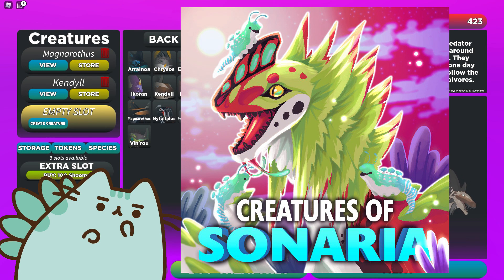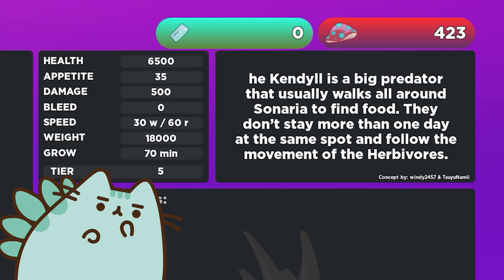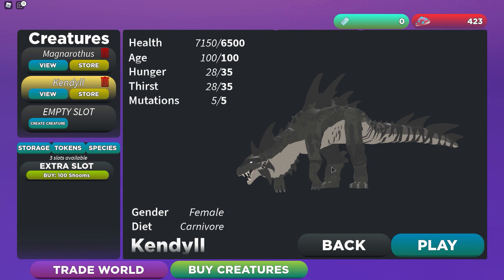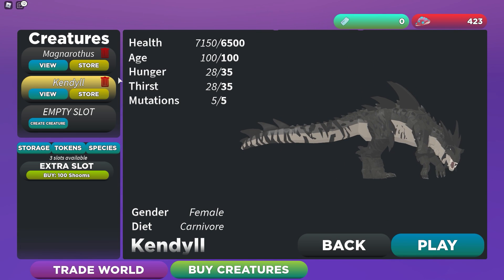Hello everyone! Today I'm playing Creatures of Sonaria again. I'm going to be playing as the Kendyll. The Kendyll is a big predator that usually walks all around Sonaria to find food. They don't stay more than one day at the same spot and follow the movement of the herbivores. They're like a big dinosaur — T-rex-y, kind of Allosaurus looking in the face. I think they're really cool.